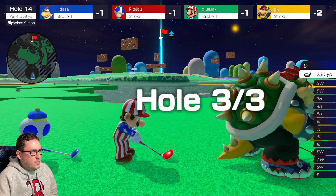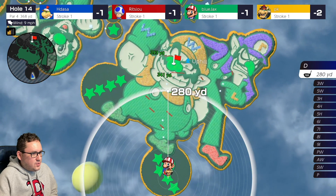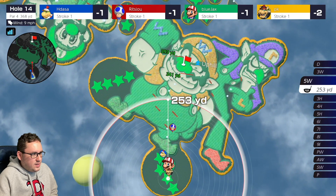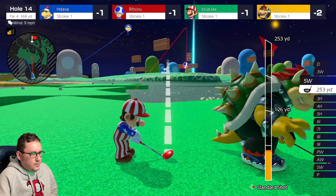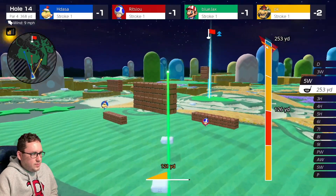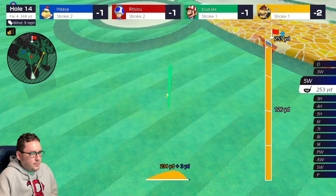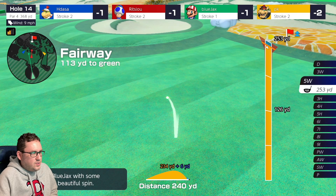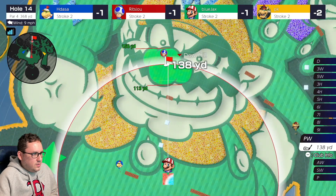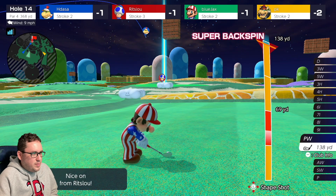Final hole of the match, par 4, 368 yards. Can see the green up there, so going to play this a little bit on the safer side. Aiming right in this area for a better angle. Super backspinning it because I want to make sure we don't overshoot - that should put us in a good area. We're 113 yards away. Wind's kind of pushing it to the left so probably gonna hit those blocks, but should still be good - backspinning it.